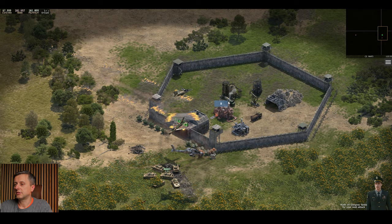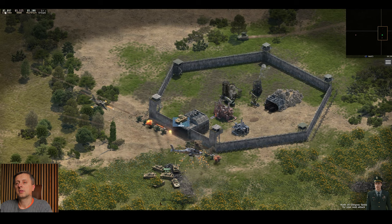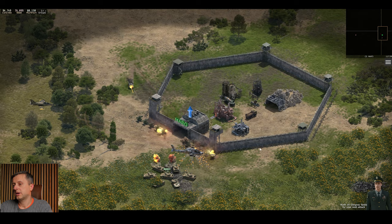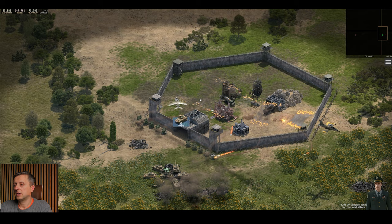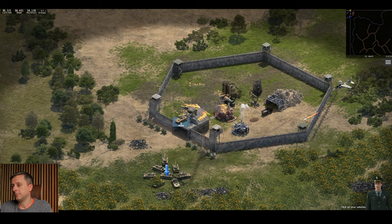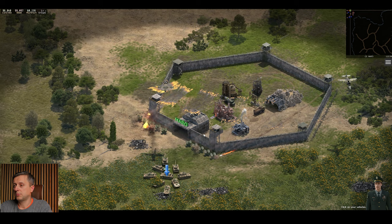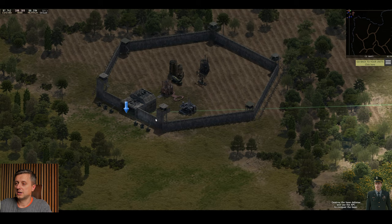There are lots of planes and helicopters — it's a nice game. Now in this tutorial you can't really see much, but when we get to the actual game you will get gold, fuel, and so on, so it's much more interesting and also much more expensive. Yes, this is a free-to-play game. Now I've produced enough so it's asking me to go and destroy this base.